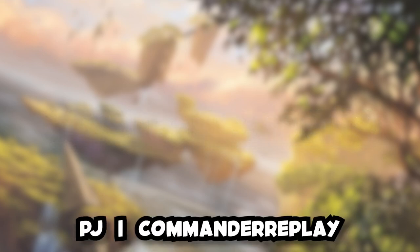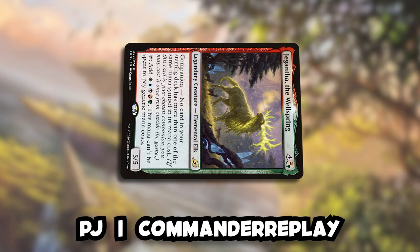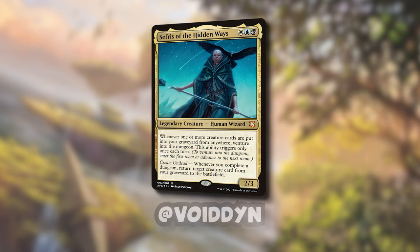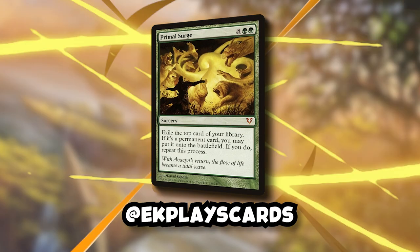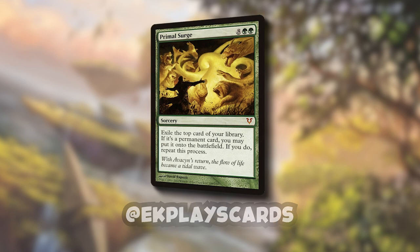PJ, aka Commander Replay, is playing his signature Gigantha tapping tribal deck — every creature in the deck has a tap ability. Voiden is playing his heavily modified Sephiroth Reanimator deck, and this is most definitely not the pre-con. Draco is playing his Prismatic Grit Praetors deck, and I'm playing my Samoot Primal Surge deck. The 99 consists of 98 permanents plus Primal Surge. There's a deck tech video about the list if you're interested, so check that out after this.